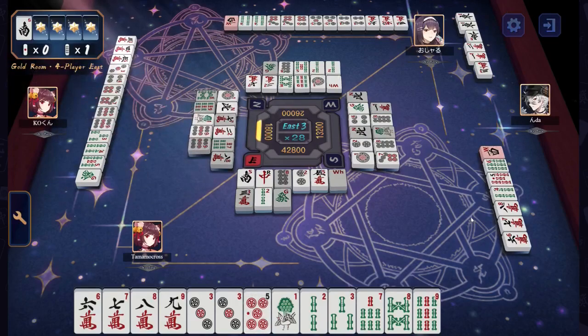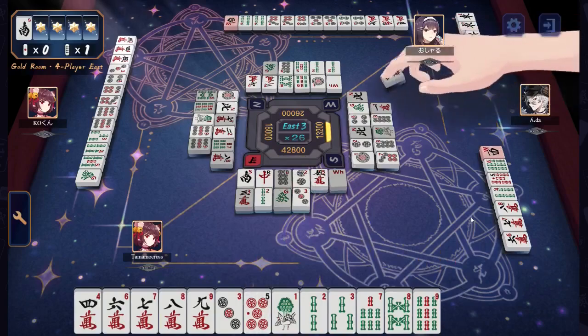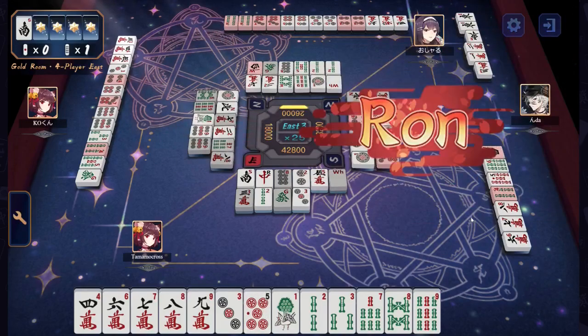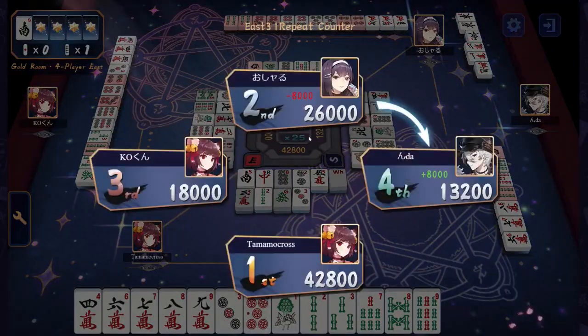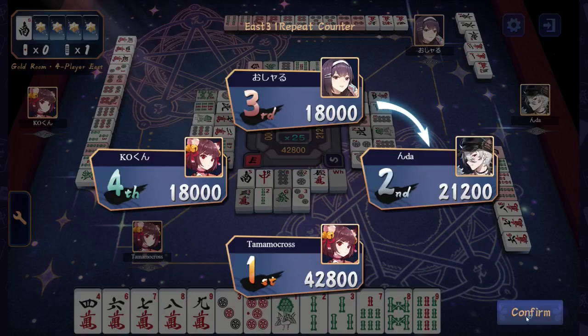East. Red Dora. Dora 2. Tamamo finds a Richi if they want to drop the 5 of Dots — the red 5 of Dots of all things. They pass it; they are not comfortable dropping that tile, and I don't blame them. Oshadu is making some interesting progress, but there goes the west. It looks like they are working towards some kind of double-sided pair setup, but they did have to drop the west, and they waited way too long to do so. They actually end up getting Roaned for it.